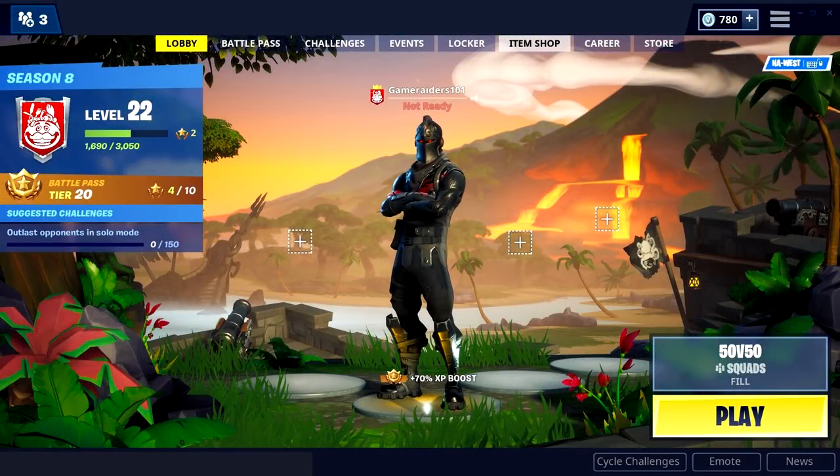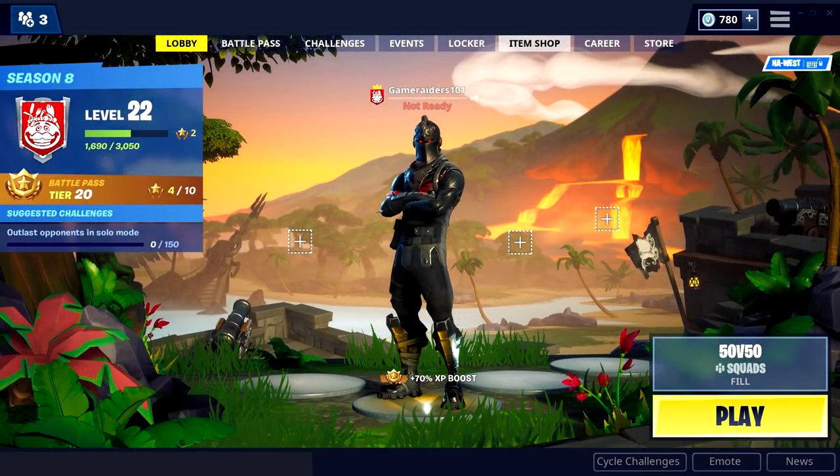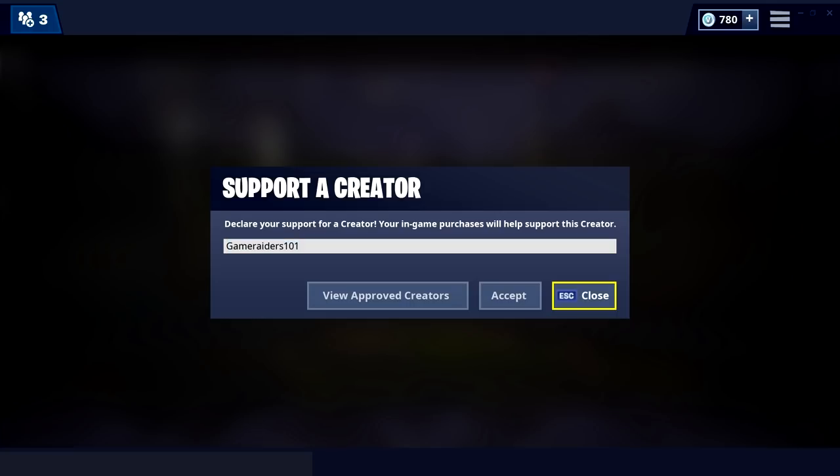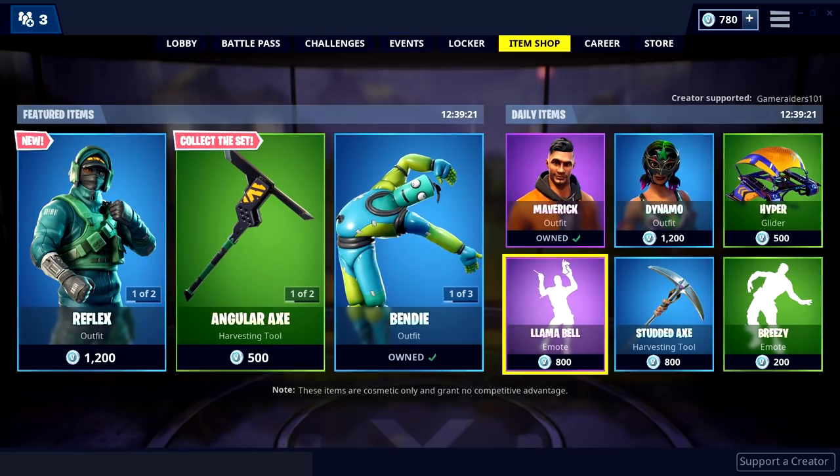What's up everyone, welcome to my first Fortnite challenge. Before I explain the rules, make sure to use creator code Game Raiders 101 in the shop. It really helps me a lot — you just put the code in and whenever you buy something, make sure you have the code in and it supports me.